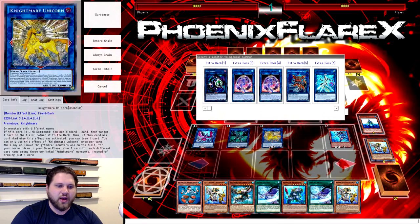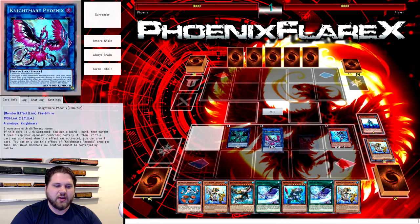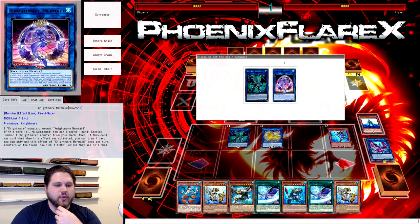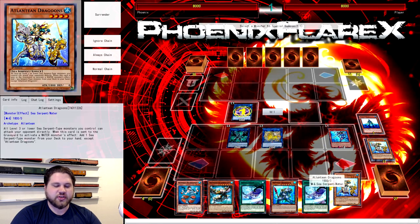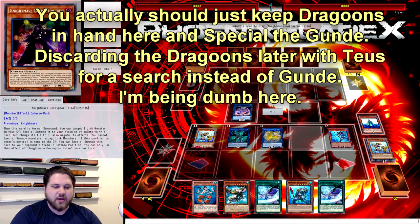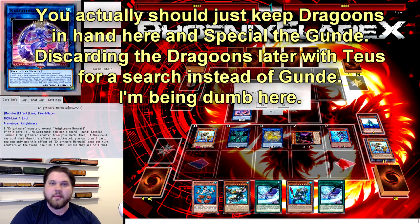From where we are here, where the recording previously left off, we're set up and we're going to use Nightmare Phoenix to go into Nightmare Mermaid, which is going to trigger our Firewall and our Nightmare Mermaid. So we go Chainlink 1 Mermaid, Chainlink 2 Firewall. The Mermaid is going to discard the Dragoons from our hand, putting us at 4 waters in Grave. And then this Firewall is going to special summon a card out of our hand — as long as it's not our Teus or our Gund, any other monster works.